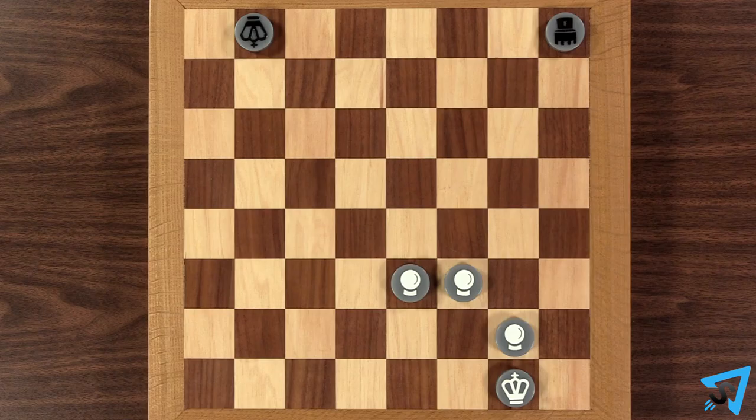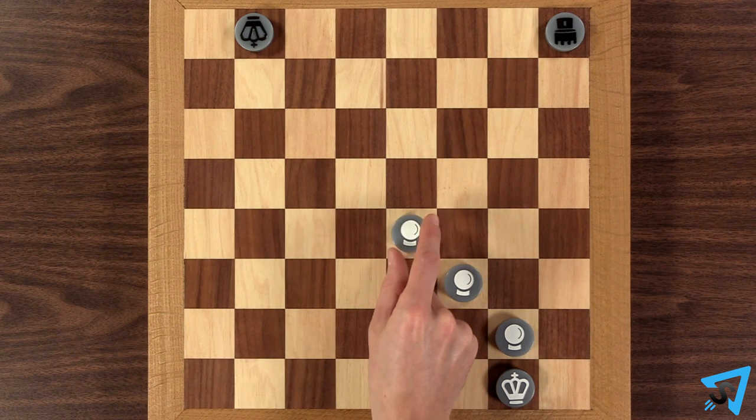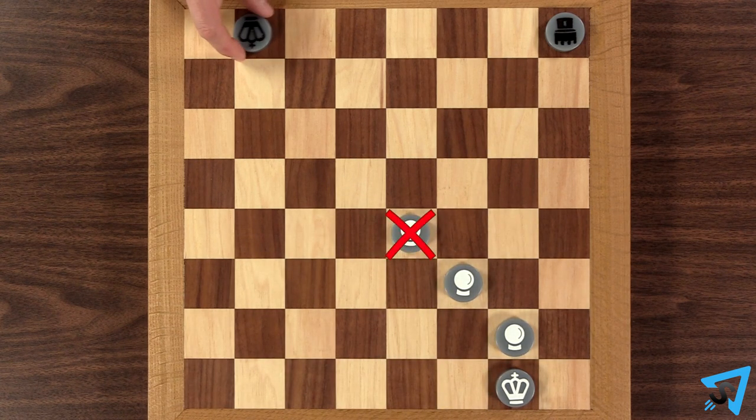In addition to their normal movement, pawns are cruise missiles that can fire across the board. To do so, on your turn you must pick a pawn that you didn't move in your previous turn, and that pawn may not be on its starting square.